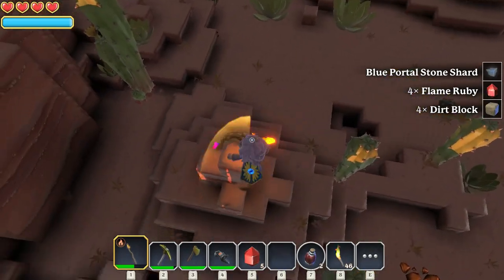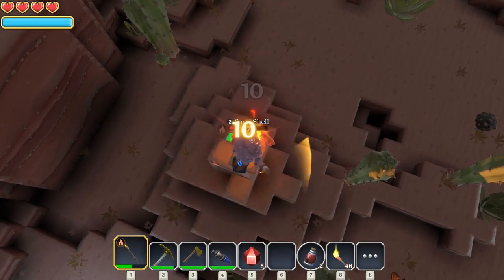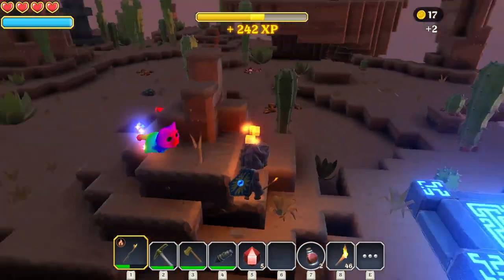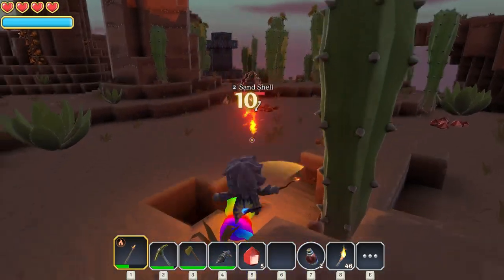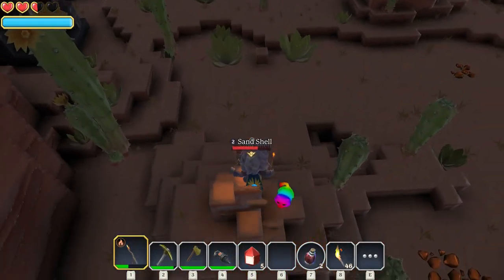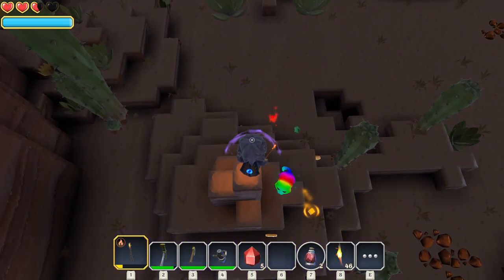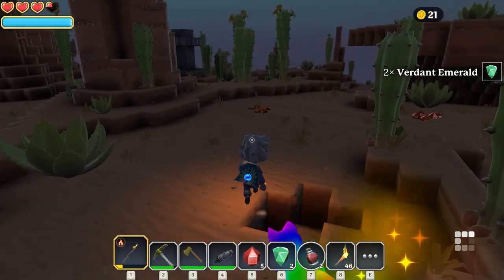Holy crap. Will you die already? Holy smokes. Probably shouldn't have picked a fight against this guy. Damn. Okay, I've got a little bit of XP. The goal for today is to try and explore some more of the worlds that they have here. Oh boy. Ow. I wanted to get up here. There you go, without this little perch I know I'm going to die. There. That's nuts. Look at that. Healed up a little bit of stuff.